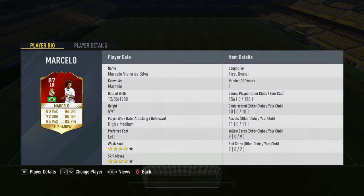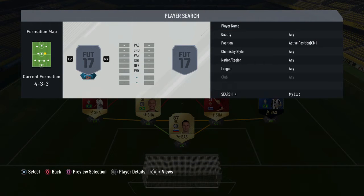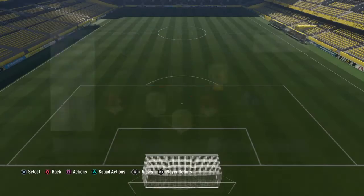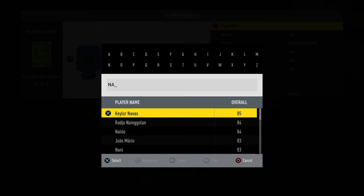Next up in the midfield spot we do in fact have Marchisio, the Italian from Juventus. A fairly cheap player — nothing too much to say about him. He's an all-round high-high work rate footballer.